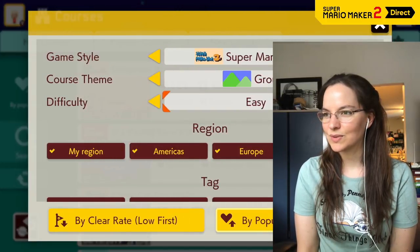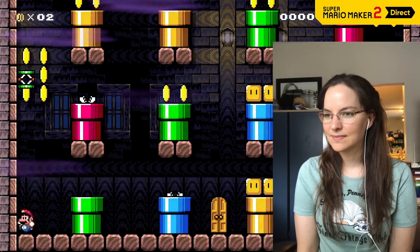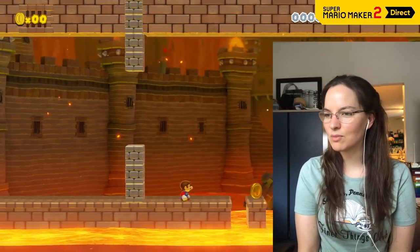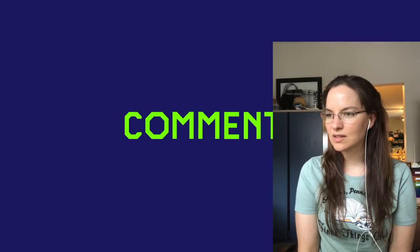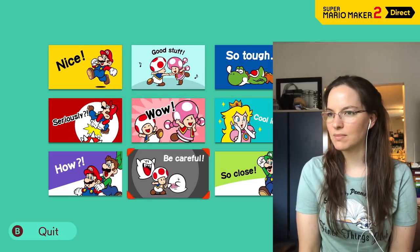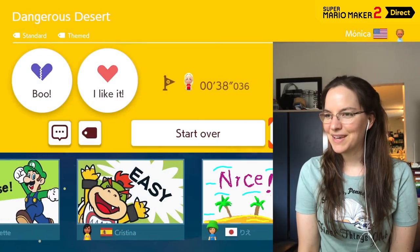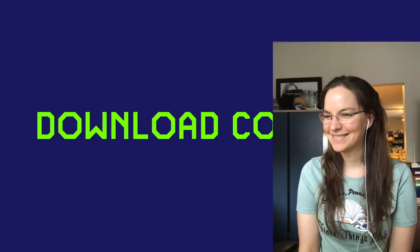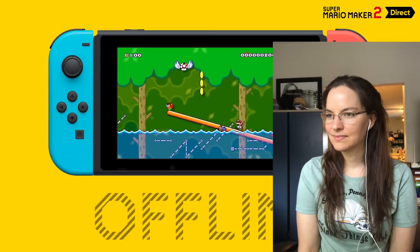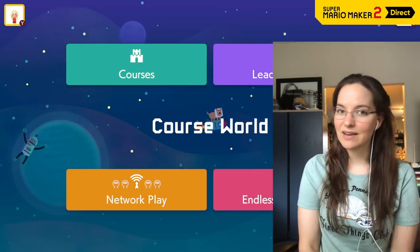It's going to be so cool seeing them all. Search by tags like Puzzle Solving — I don't remember tags from before, that should be really useful. Hopefully it's going to be easier than last time. Comments — I think people had comments before. If you download a course, you can play at any time, even when you're not connected to the internet. That's a very nice feature. Glad they added that.